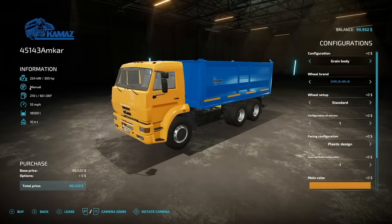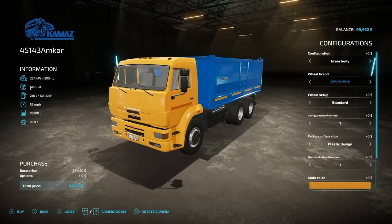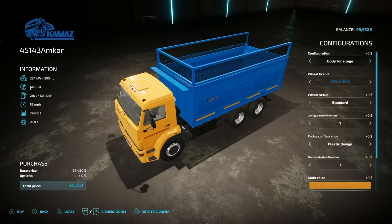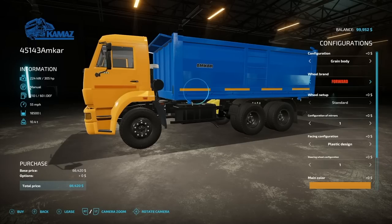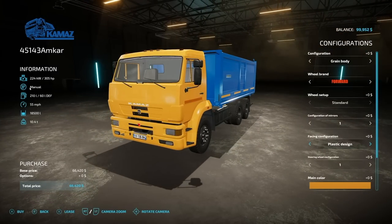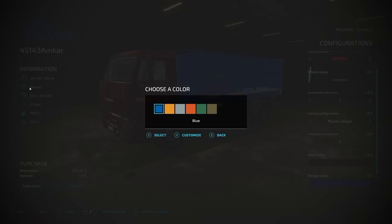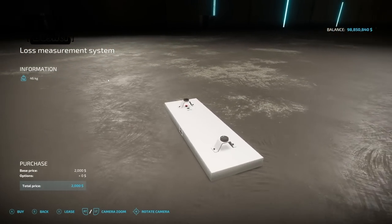Moving to two new mods for PC and Mac players. First is the Commands 45 143M — a dump truck with 305 horsepower, manual transmission, 210 liters of fuel, a top speed of 55 miles per hour, and holds 18,500 liters. You can switch from a grain body to a silage body bumping capacity up to 29,000 liters. Customization includes wheel brands, mirror configuration, facia configuration, steering wheel options, main color, rear design, and license plate.